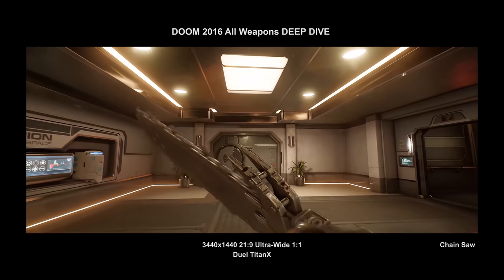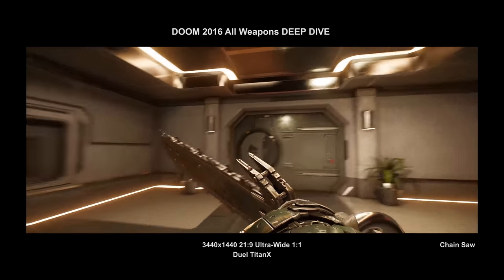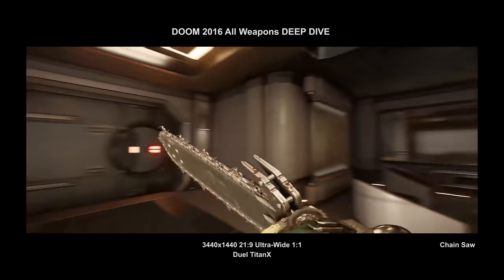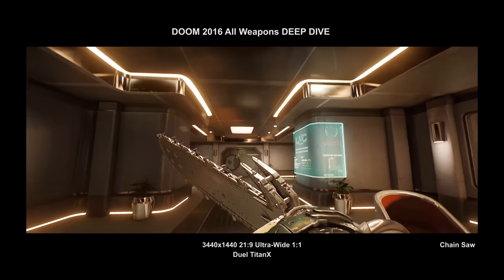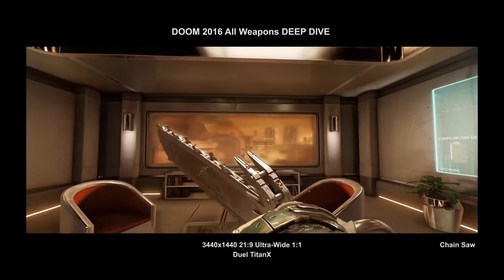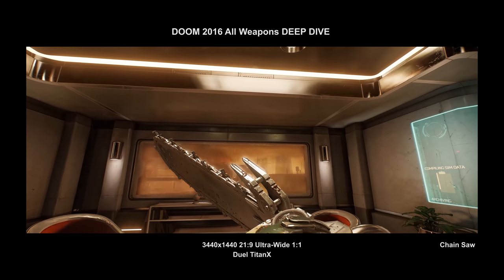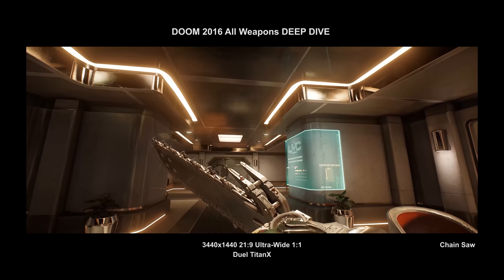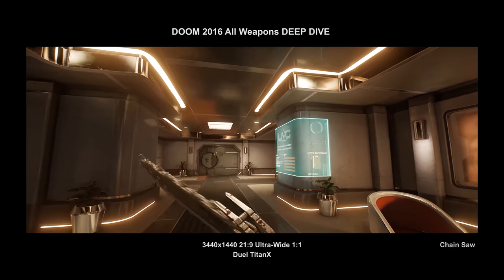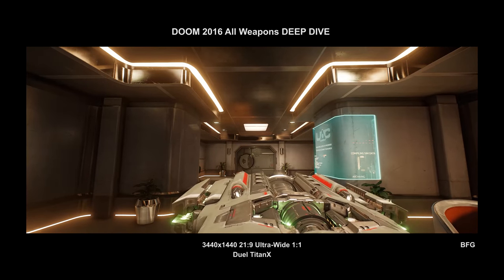We've got the chainsaw — right-click to ready it, left-click to slice enemies in half. The chainsaw is essentially the coolest ammo pickup idea in any game ever made: when you need ammo, you turn on the chainsaw and chainsaw a demon. The animators have different chainsaw animations for every single demon — they're super elaborate and really well done. Kudos to the team, they did a fantastic job.